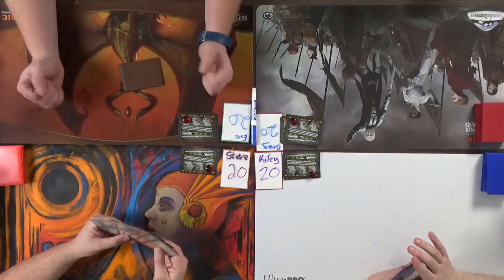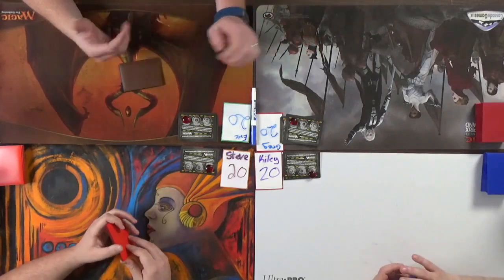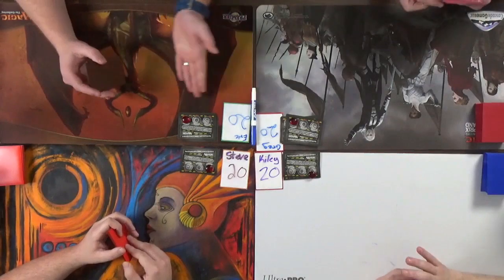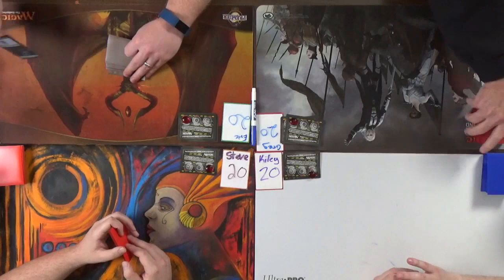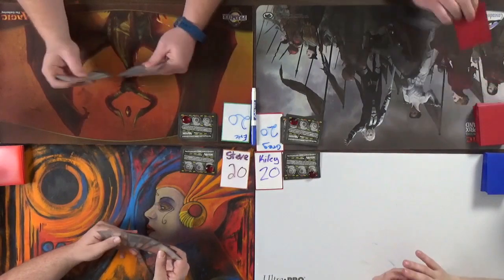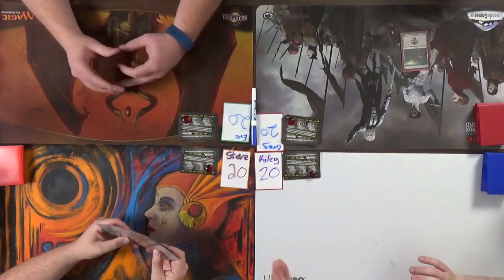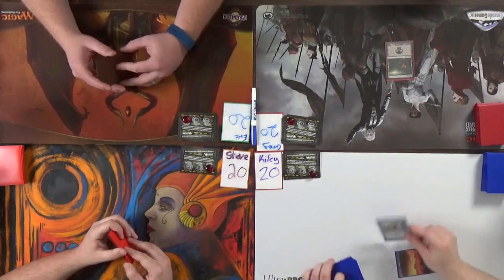Welcome to the first Unstable game. Greg has rolled an 11, so he's going first. We've both mulliganed. All of our contraption crank counters are set to three. The contraption counter will go to three, and then when a player has a contraption, it starts moving. Cogmentor - it's a 1/1 flyer for one that you can pay to reassemble a contraption you control, allowing you to move it to any sprocket. You can't trigger contraptions until turn two or three when you actually have one.